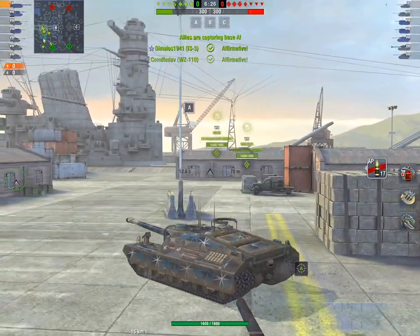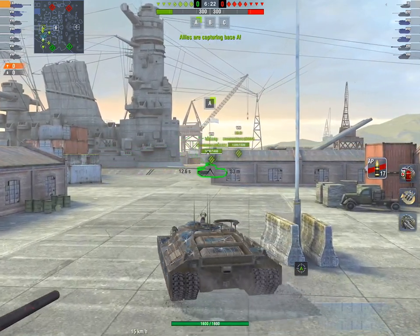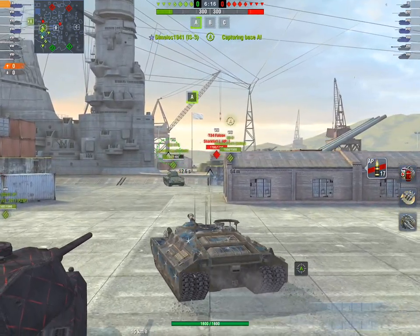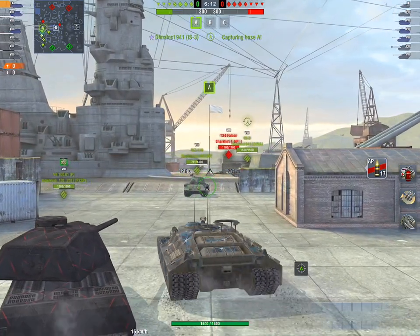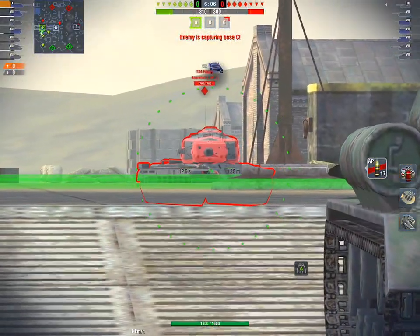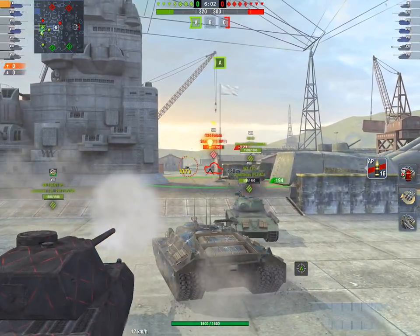One of the big things in Blitz is that mediums and lights love to just farm damage off big TDs. If you're caught behind a house by an Object 140, facing in the wrong direction, and they get to your backside, they can take your entire hit point pool without being visible to any of your teammates. What you really want to be doing is what my amigo here is doing — he is amongst friends.